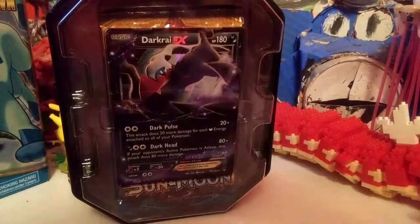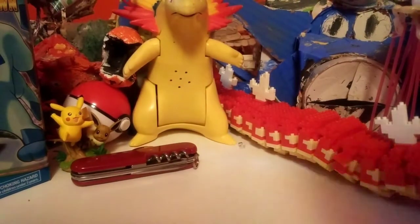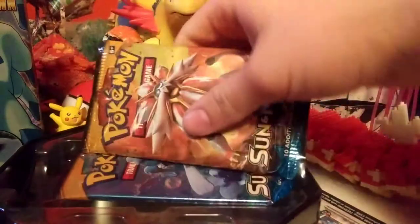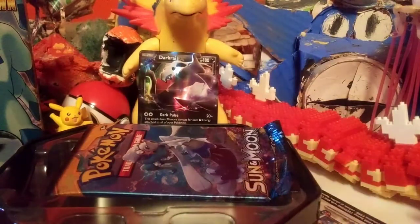I don't know what's going to be in it. I'll take the Darkrai promo, put that in the back. There's the code for you. I'll see what we get for booster packs in this — there's a Sun and Moon, another Sun and Moon, Evolutions, and Fates Collide. I'll open the Sun and Moons first. I don't really know what's in many of these sets besides Evolutions, because in Evolutions you can get the base set Charizard and quite a few secret rares. In Sun and Moon I'm not really sure — maybe a Prism would be nice.